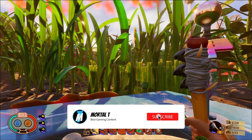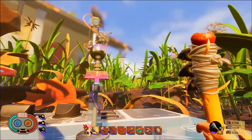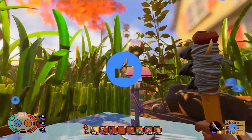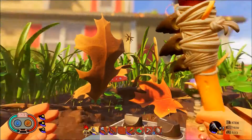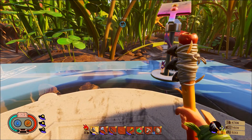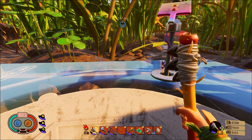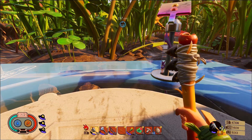What is going on mortals, Mortal T here, and today we are back on some Grounded survival. Today I am going to be showing you the location of the four-leaf clover. Now if you didn't know there was a four-leaf clover in the game, well there is — it's hidden away and it is like a secret location that you can go and find.